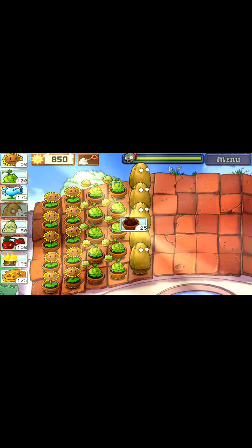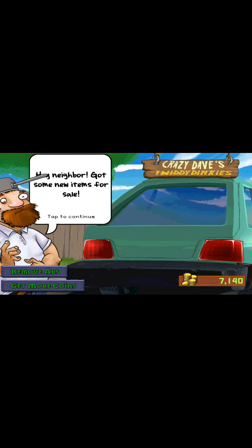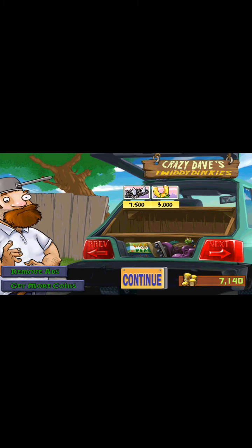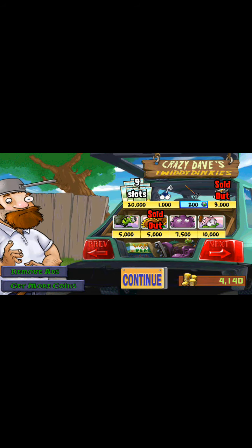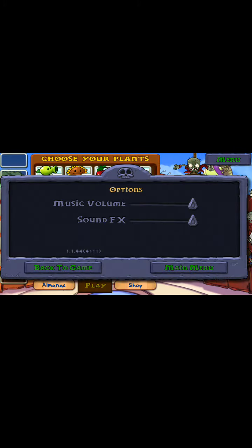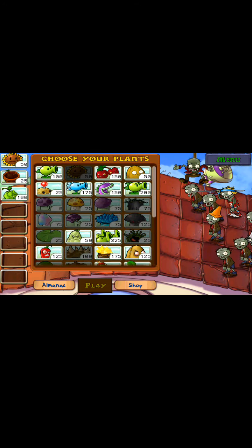So we get to move on. That helps - flower pot lets you plant on the roof. I don't know why they're 25 sun. We're going to do the second level after this, obviously. We've got some new items for sale. Okay, what's this? It puts your spike... and these roof cleaners add next to our defence for the difficult roof levels. Yes, let's definitely get them - that sounds good. That's very cool. So you can't really have lawnmowers on the roof, obviously, so it's probably best to have roof cleaners.